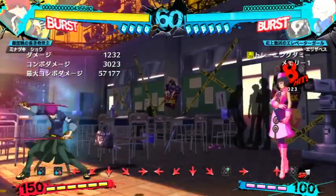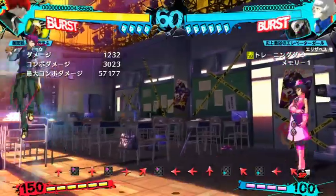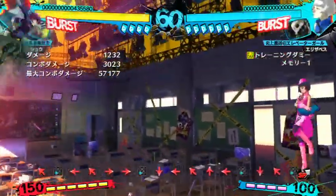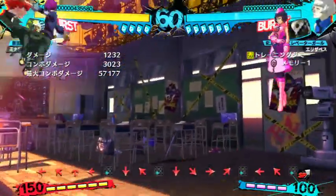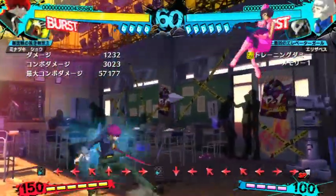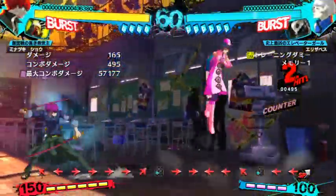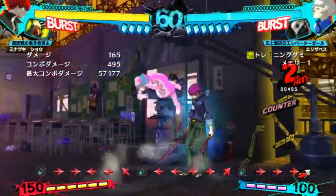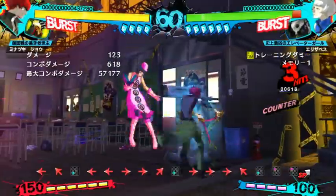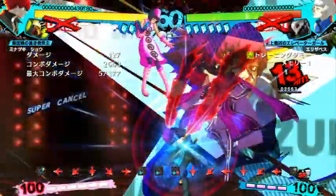Jump A is a bad move — don't worry about it. Jump B, on the other hand, is amazing — my favorite move. Just press it: super jump, normal jump, jump forward, jump back, air dash — always press jump B. On counter hit, see how long they hang — she can't even attack from this height. So you have plenty of time to land, confirm, and go into whatever combo you want to do.